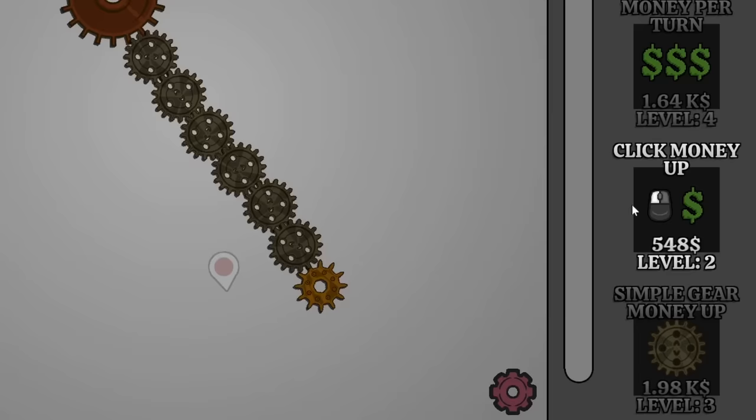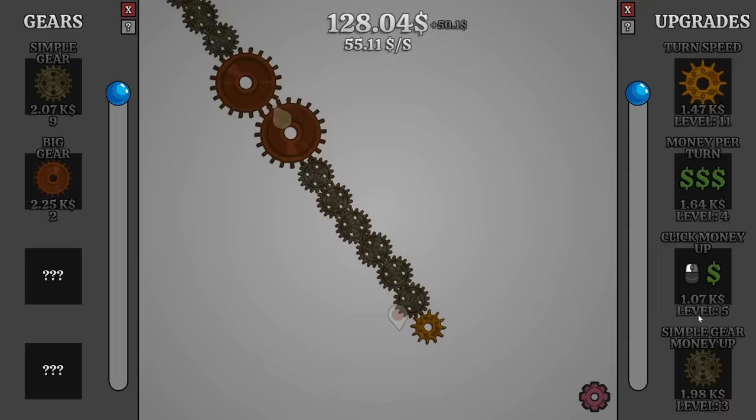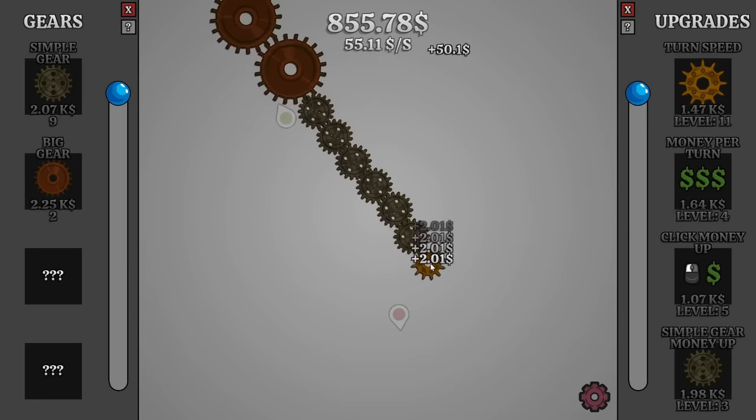I don't really like that this upgrade is always available, so fine — I'll buy it. And I'll buy it again before I even see what it does. And maybe one more time. So now that costs more than a thousand. How much money do I get per click? $2 now — I'm okay with this. $2 and a penny. Gotta count those pennies.